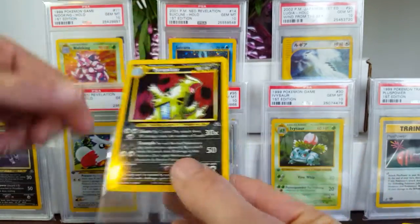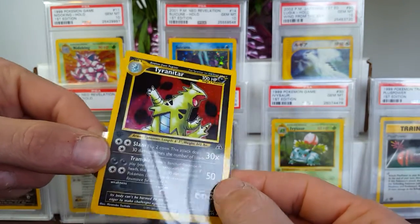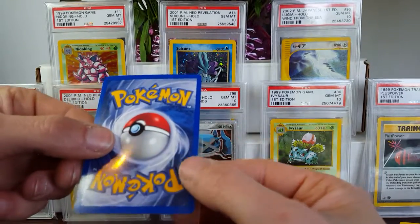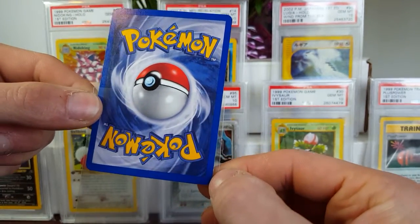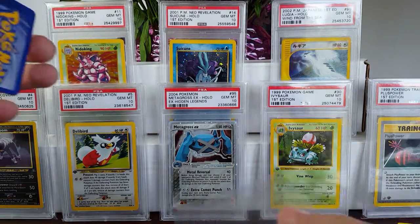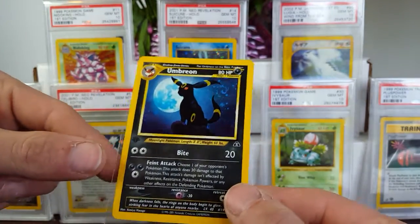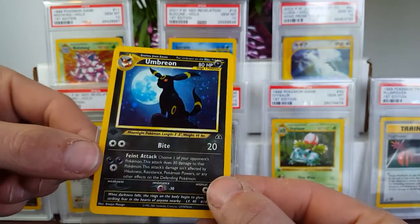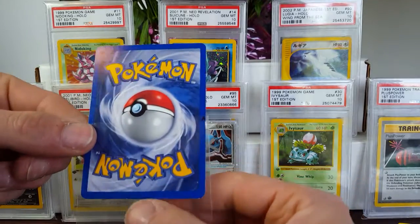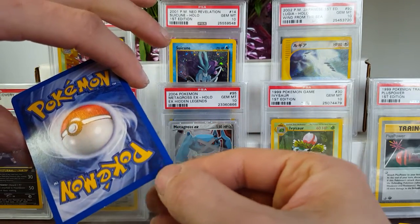Moving along, we've got everyone's — well, my top three holos of the set. Tyranitar — I've had two of these in a 10, and I've got one at PSA right now. It's got a small nick right here, which sucks. And then that beautiful Umbreon card — love this card so much. Looks to be pretty good on the front, good centering. Of course there's a small nick down here at the corners.